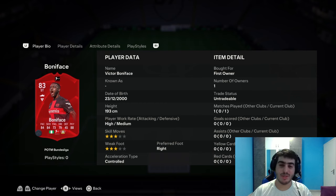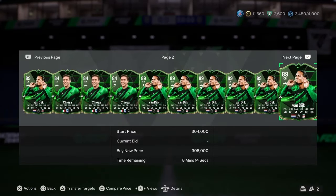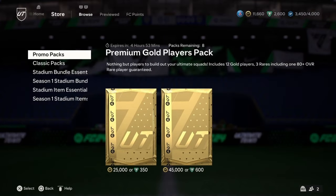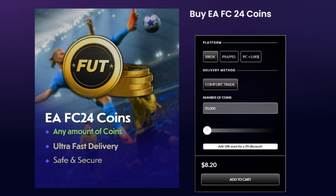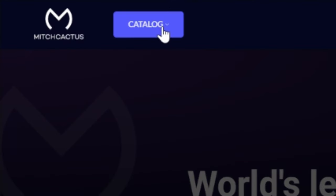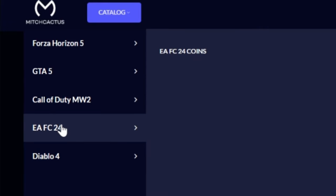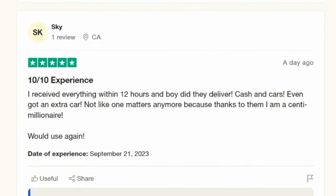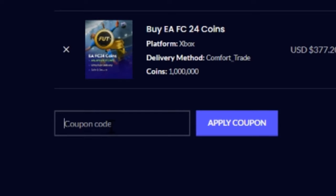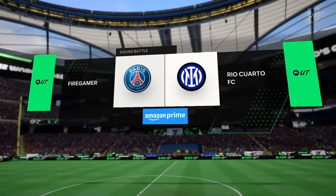If you don't have enough coins to buy players or packs, check out mitchcactus.com — they provide cheap, fast, and reliable FC24 coins and boosting services on global platforms. Scroll down and click on EA FC24, or click on catalog and choose EA FC24. They have almost 10,000 great reviews on their official Trustpilot page and are by far the most highly reputable. Use code 'FireGamer' for 5% off purchases. The link is in the description and pinned comment below.